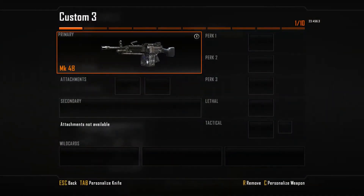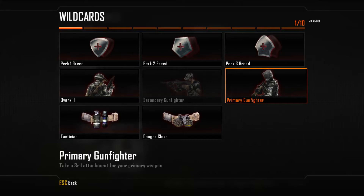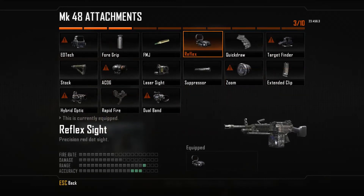Starting off with the weapon, we will first decrease some of the very slow handling traits. It is a bit clumsy and obstructive, and that's what we're going to fix. Except for the Mark 48 itself, we're going to use the Primary Gunfighter wildcard, which allows us to have three primary attachments. With those three attachments we will strongly decrease the bad handling traits. Our first choice is the reflex sight — it removes the very obstructing elements on the sides of the iron sight and gives a very clear vision even when firing.